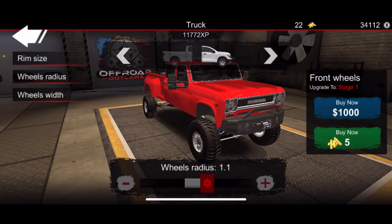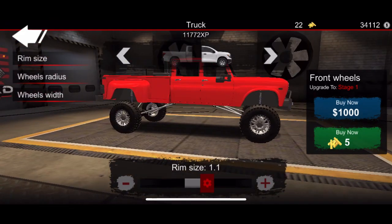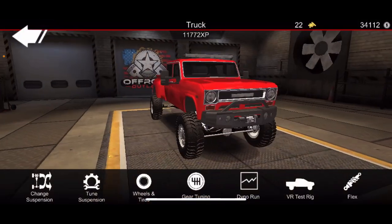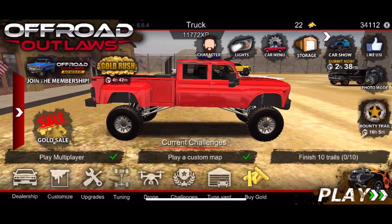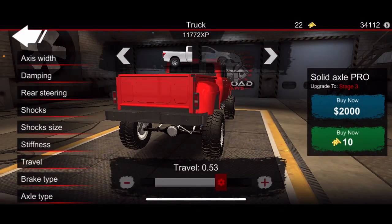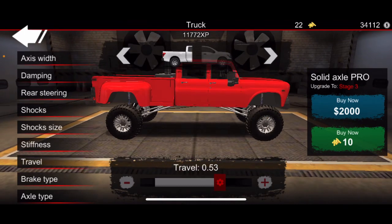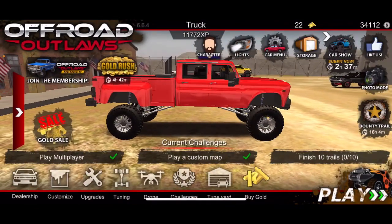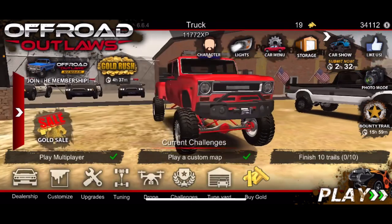Now we need big tires — huge rims. For the perfect width, we'll do right there. It already looks like a huge truck. The back needs to go down, let's go down. Now it needs to go up. The front needs to come down. How's it look? Amazing! I just did the axle red and gray, which looks awesome.